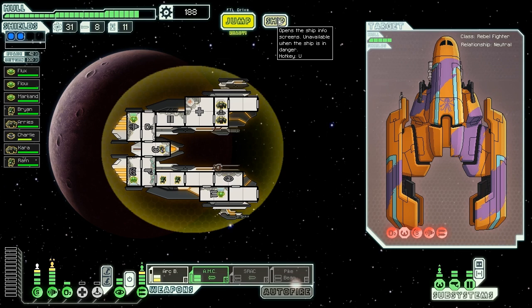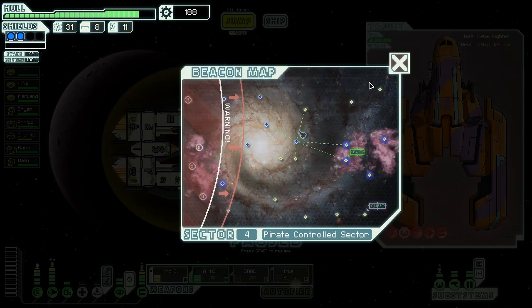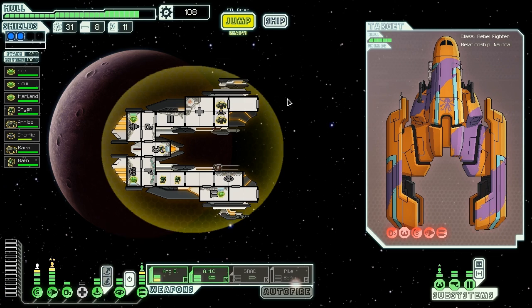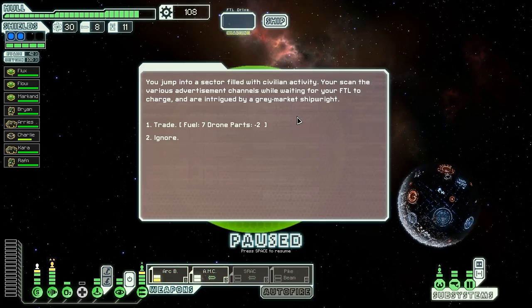188 scrap is pretty good. If we want level 3 shields that's 150 scrap, and that's not enough to buy a weapon afterwards. I really should spend some of this - it'd be silly to have it all sitting around and not be able to use it at the end. We could also power up our teleporter to level 2 so it's a bit faster, making it easier to teleport in and out. Let's buy two power bars for the teleporter and level it up - that'll help us use our arc beam more effectively.